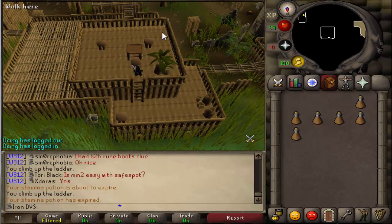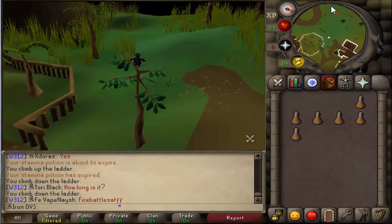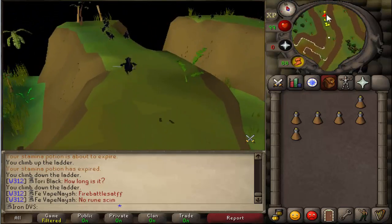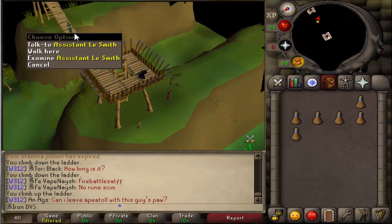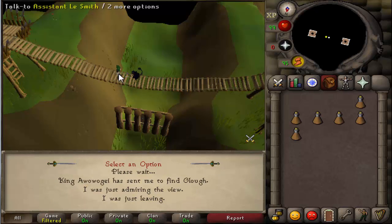Since we're here already I'm just going to continue over there since it's faster anyway. Continue following me if he wasn't at the other spots. For me, Assistantly Smith is here on the bridge. I think there are three spots — there might be four. When you guys have found him, talk to him. The dialogue options to spam through are: 1, 2, 1, 1 — option one, option two, then option one and one again.